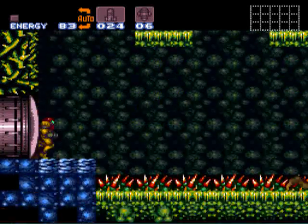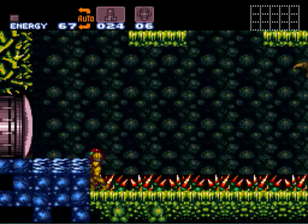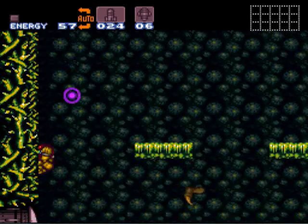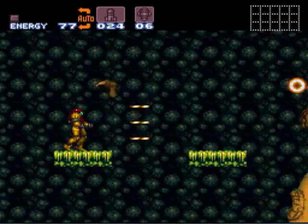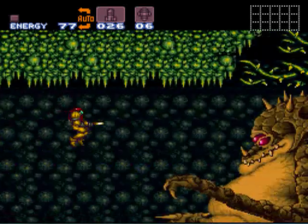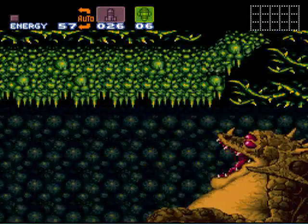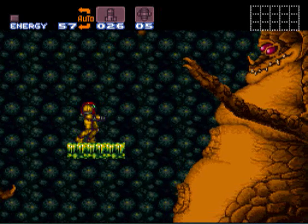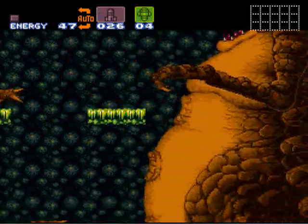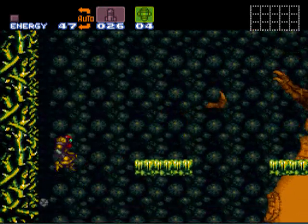The basic point of this fight is: shoot him in the eyes. Since we don't have the high jump, we actually have to wall jump to get up there. The basic point of this fight is shoot him in the eyes, and then he'll open his mouth. When he does, you shoot him in the mouth with missiles or super missiles — and try not to fall to your doom.